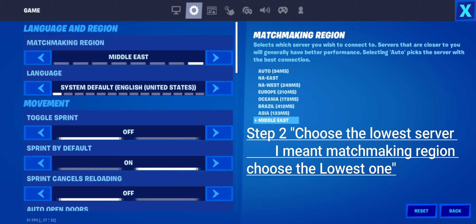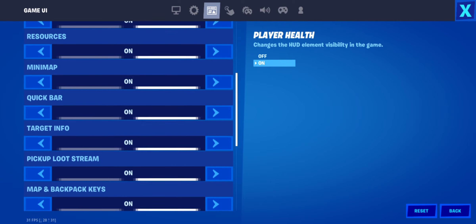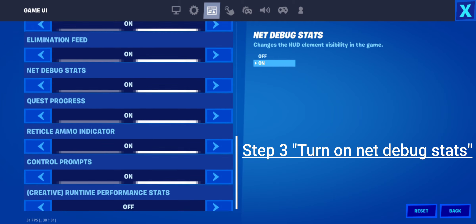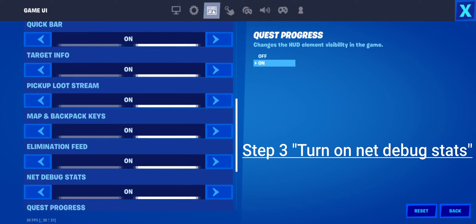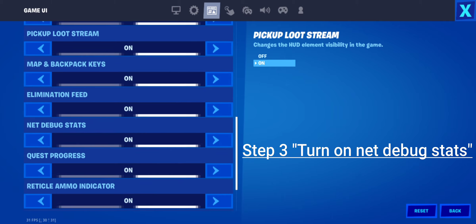Make sure your settings are on the lowest ping server — wherever you live, choose the lowest ping server. Also turn on the net debug stats so you can see your ping.